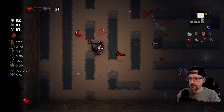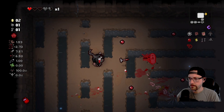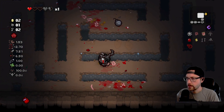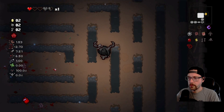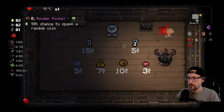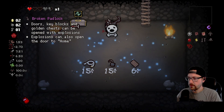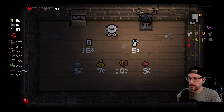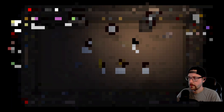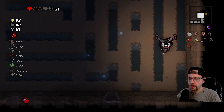I almost got sniped off screen there. Alright, this has got to be the last guy. There we go — we do get one more bomb. Come in here anyway — we got one soul heart. Extension cord — we don't have any familiars to use with the extension cord. There was a penny there. If anything, it would be nice to just buy that soul heart. Let's go back to that bomb room.